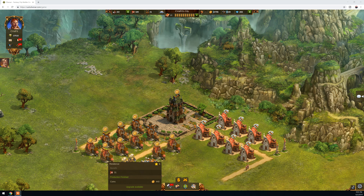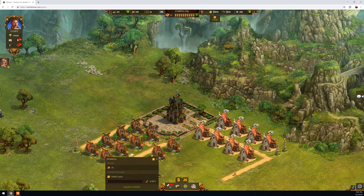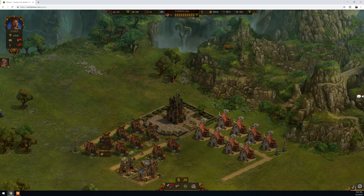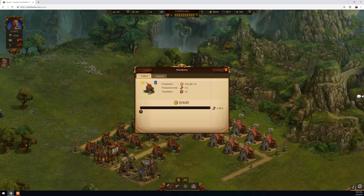First, what you need to do is collect the coins on top of your buildings, as you can see here. Let's say this is a level one — you go to it, click upgrade. It takes one minute and it will show these requirements. I just started upgrading it; we can do this for another one as well.